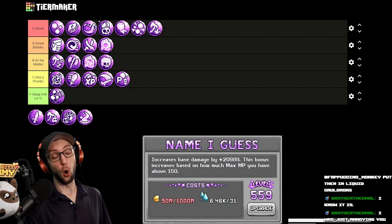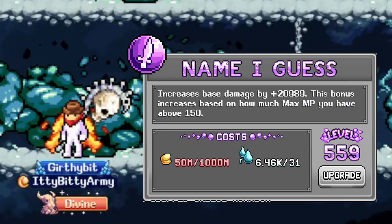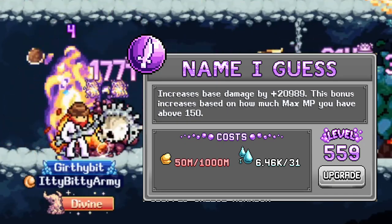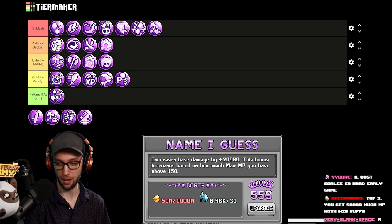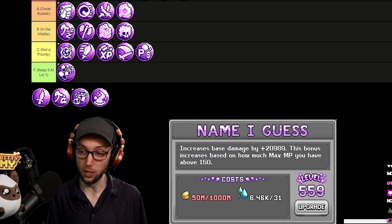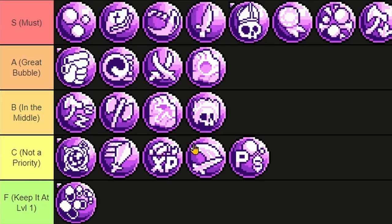Name, I Guess is arguably the best base damage bubble in the game — it increases base damage by an amount linearly, with the bonus scaling based on how much max MP you have above 150. It costs scales, so it's hard early game. This is also the only base damage bubble you can hourly click. I would personally say right above Call Me Pope.